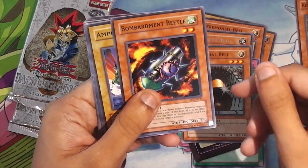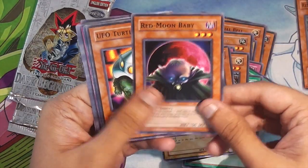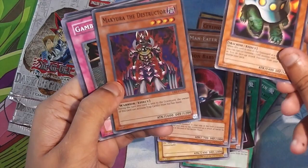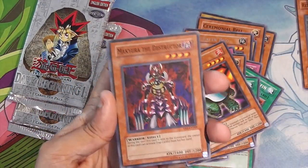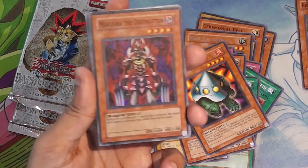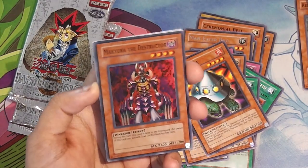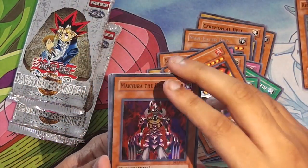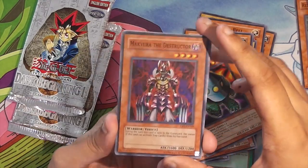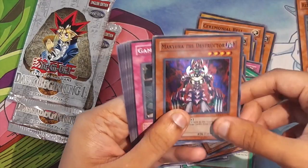Ceremonial Bell. Bombardment Beetle. Amphibian Beast. Red Moon Baby. UFO Turtle. Nice. Super Rare — Mercuryus Destructor. Something I didn't know about this card is that Dark Beginnings was the first print of this card. Juggler was talking about this and I had no idea. I really thought this was a reprint, but I haven't been playing for a huge amount of time.